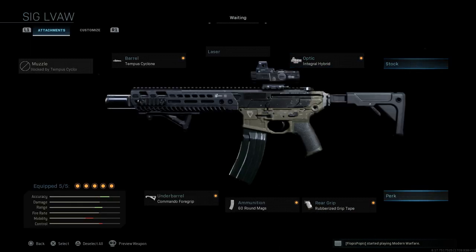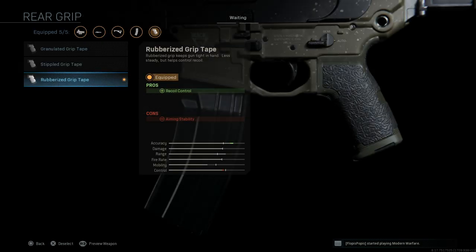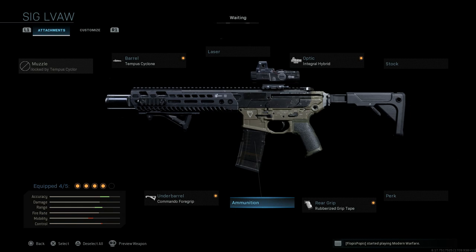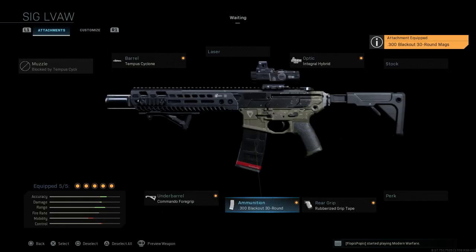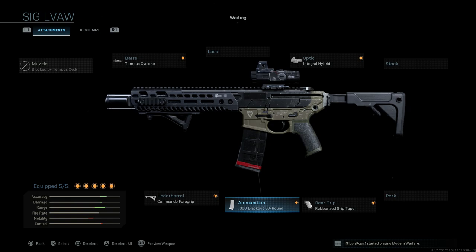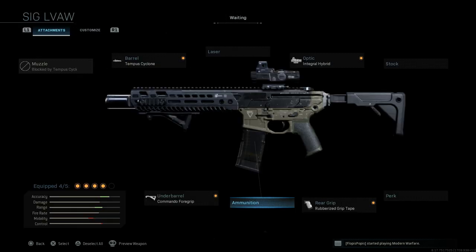For the stock, we'll stay with the base stock and skip out on the perk. For the grip, I'm using the rubberized grip tape for recoil control, with the con being aiming stability. In real life, we want either standard 5.56 rounds or 300 Blackout. The 300 Blackout rounds assist with damage at range, no visible tracers, no enemy skulls, with cons being bullet velocity and recoil control. The LVAW comes in both 300 Blackout and 5.56, so you can use either.